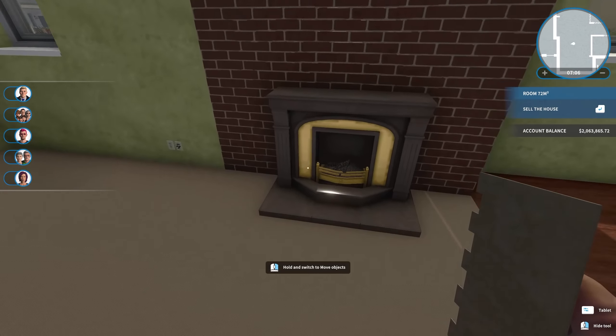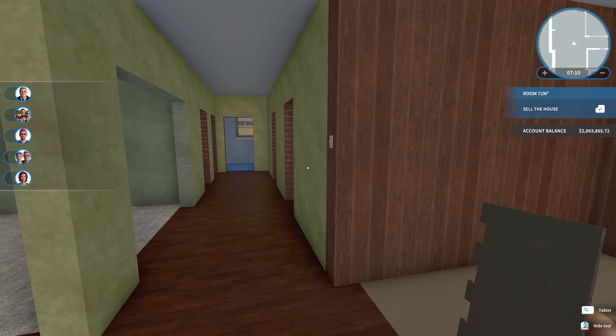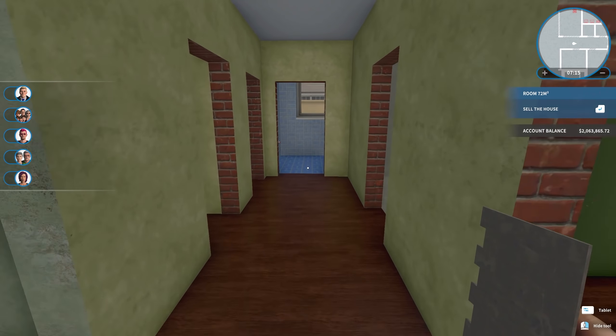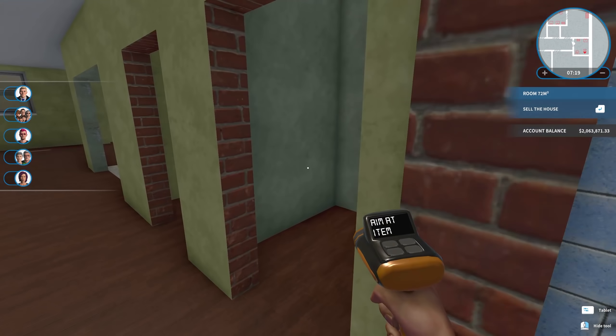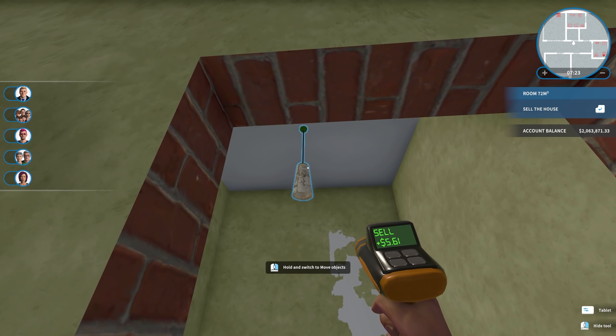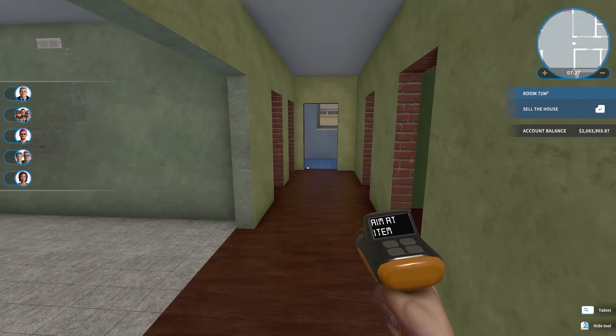I decided to keep the fireplace — I think it's perfectly fitting. But we're going to have to paint everything, figure out what we want to do for floors, and definitely make some changes to certain parts of this. I think we can get to work and come up with something pretty cool.